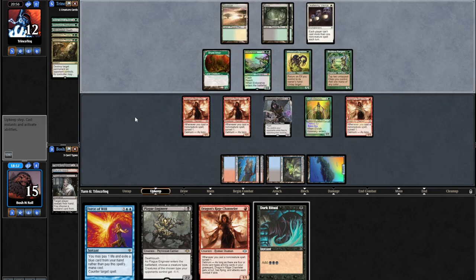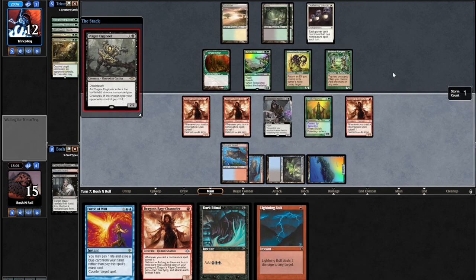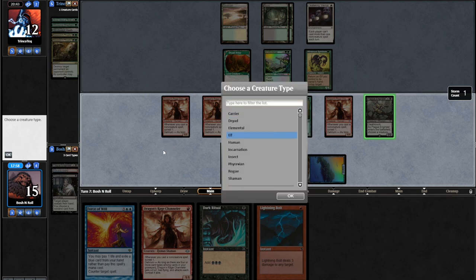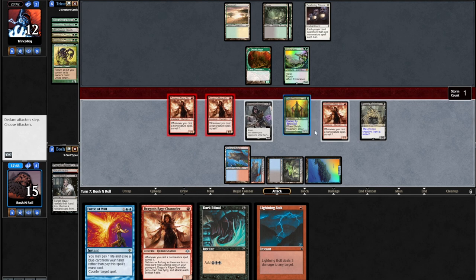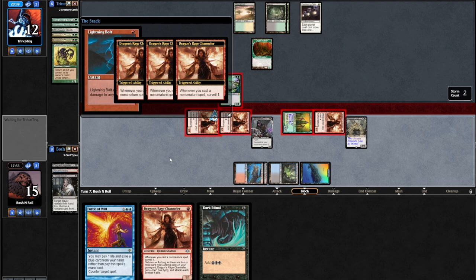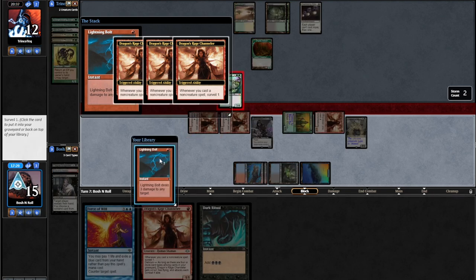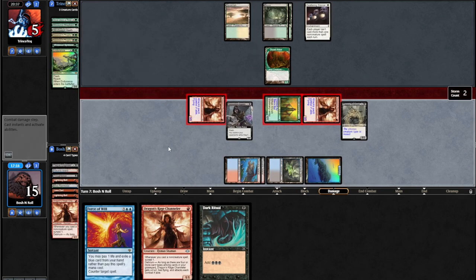Plague Engineer first - see if they pick up their Viridian Shaman in response. They bounce their Elf, so I'll name Insect, because that also checks Grist. Attacking with most of my creatures - Opposition Agent is still too important. Lightning Bolt the Endurance and get three surveil triggers. See how much damage I can put on my opponent's face. Shredding cards to graveyard - Lava Dart goes in there. Opponents at five.